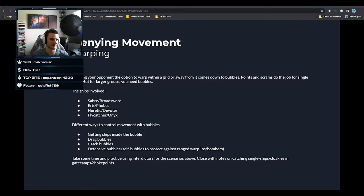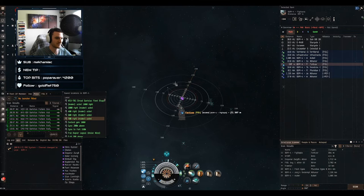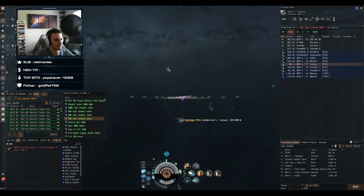I'm currently in a Saber; we're going to look at a Broadsword in a few minutes. The most straightforward way to stop somebody from warping is to trap them inside a bubble. What's the most a new player could fit to accomplish this with an interdictor? A light interdictor — Saber, Eris, Flycatcher, Heretic — they're all T2 ships.